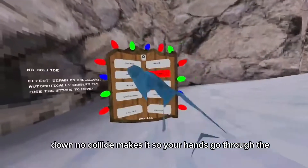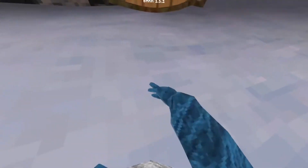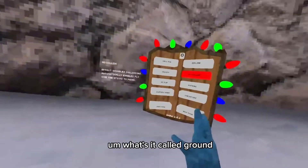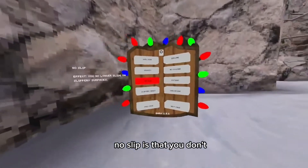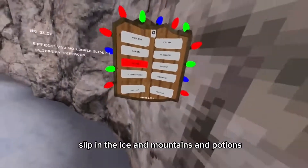Gravity just makes you float if you pound on the ground. No collide makes it so your hands go through the ground. No slip means you don't slip on the ice in the mountains.